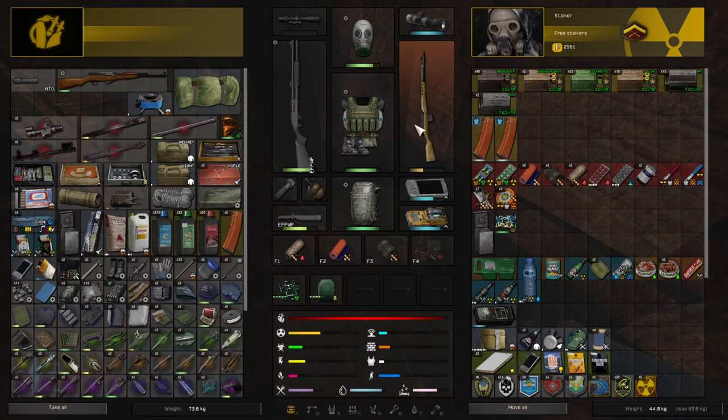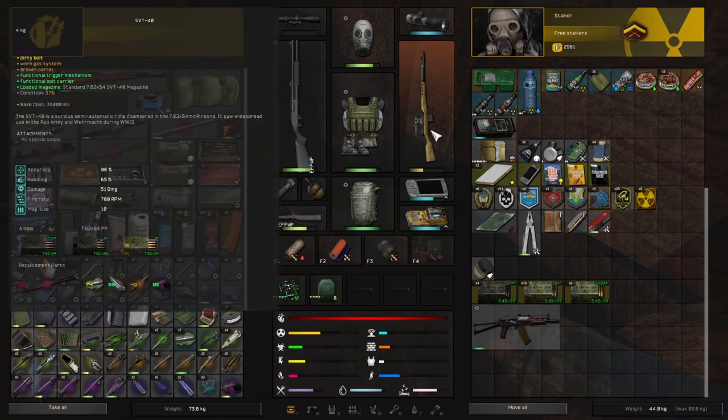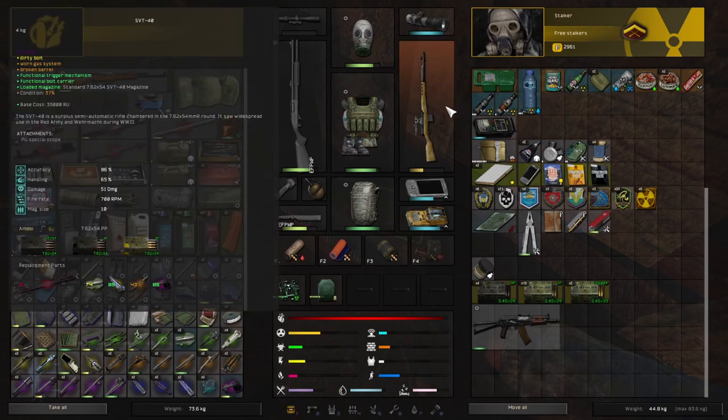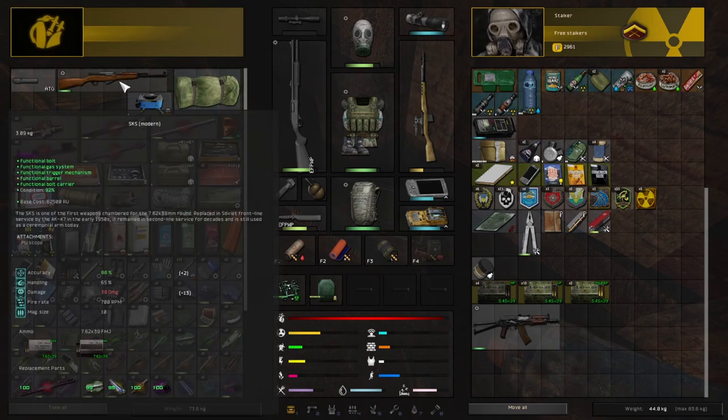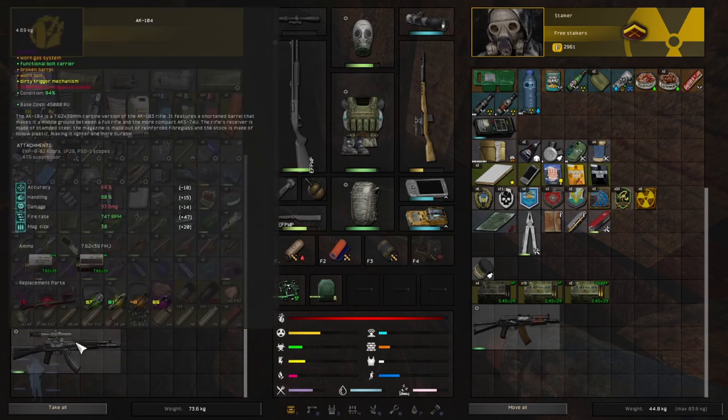I wonder if it could take the PU scope — probably not. Oh yeah, PU special scope. Now the obvious question is: why not just use the SKS? 38 damage versus 51 damage — that's a good reason right there. The SVT does quite a bit more damage. I upgraded the stupid gun as well. God damn it, I'm actually upset about that.